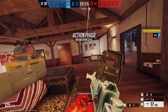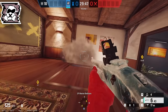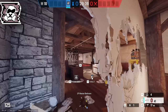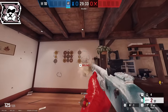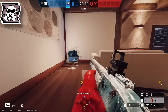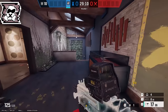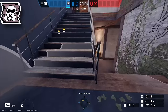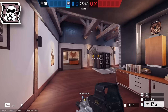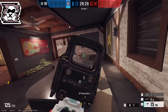The first and best bomb site on Chalet is Master Bedroom. Your first operator is Mute. During the prep phase, set up all the rotates and head holes. Then set up your mute jammers: one on the bottom library stairs, one on the library door, one on the fireplace door, and one on canine door. After that, play in piano behind the shield that you'll set up.